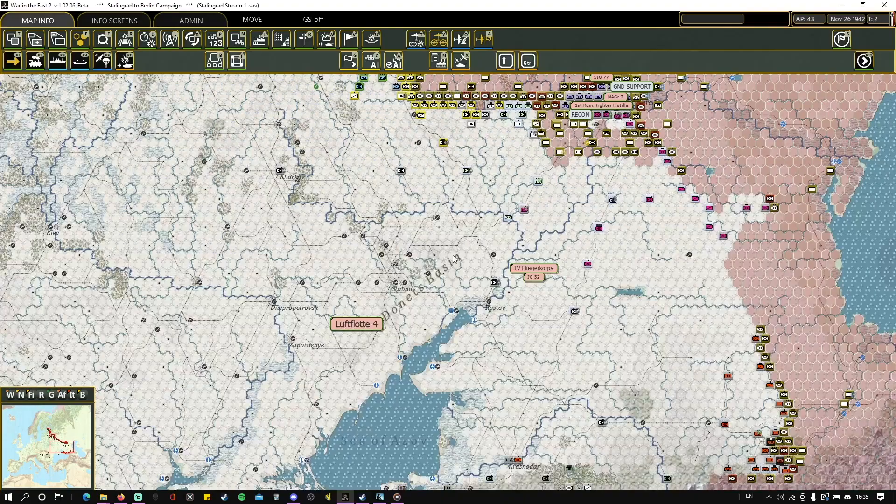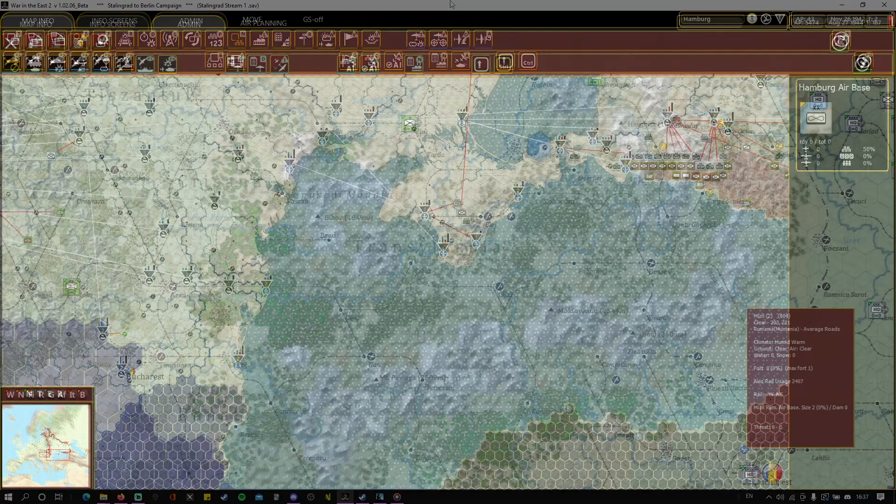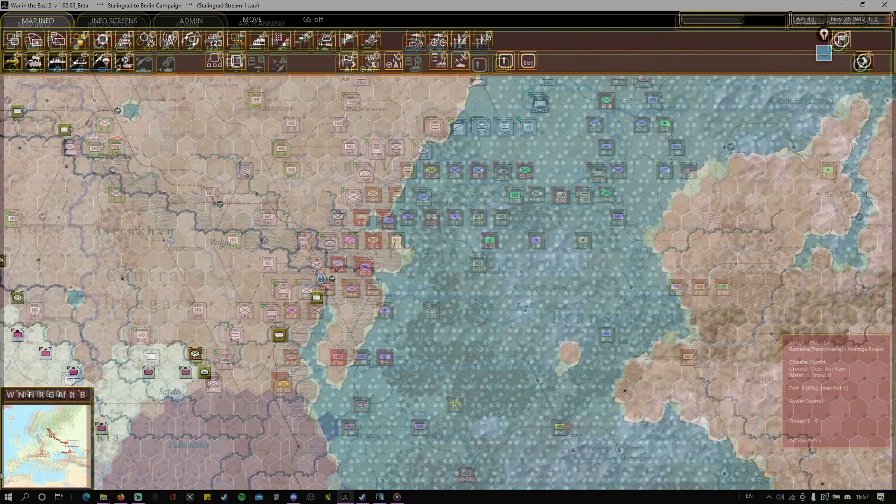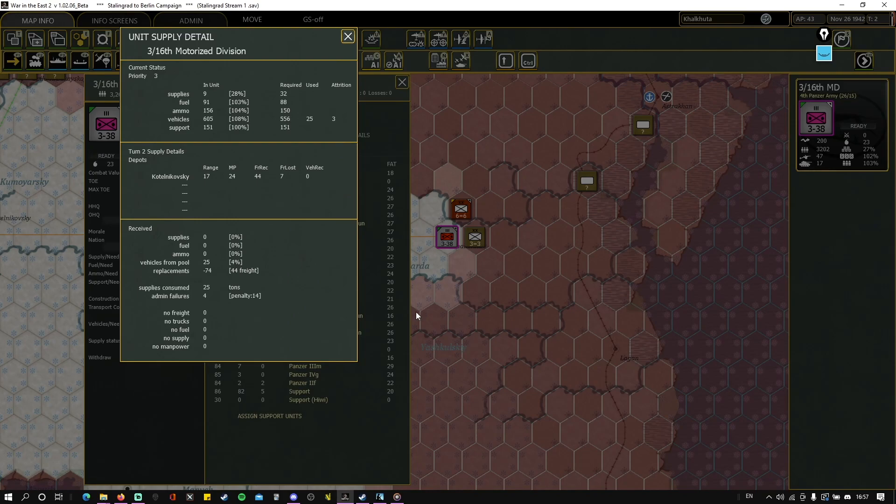A full dynamic map allows visualization of seasons and accurately researched historical weather in great detail. Logistical networks, state of units, and weather are all depicted in toggleable map layers. The UI also has a wealth of actionable hotkey reminders, color categories, and tooltips to make the game more easily discoverable.